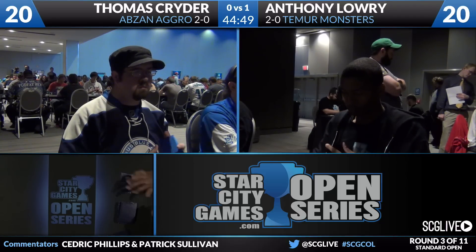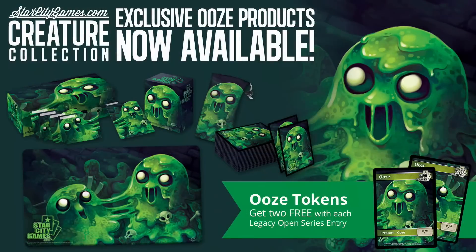We'll take a look at our good friend Mr. Ooze, now available at StarCityGames.com. We have the StarCityGames.com Creature Collection Tokens — this is the latest edition. Two copies are given away every time you enter a Legacy Open. We also have play mats, deck boxes, dice bags, and sleeves available at the website or at our dealer booth at any Open or Grand Prix StarCityGames attends. I'm a big fan of the Ooze. We'll see what we have next year — that's in the works.